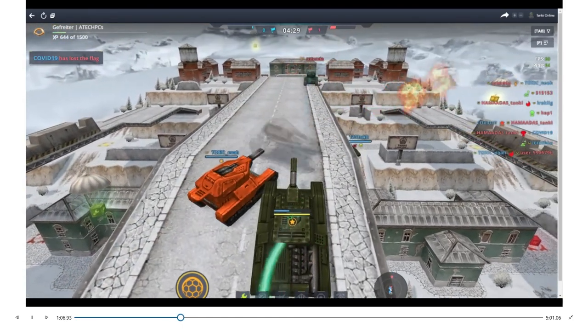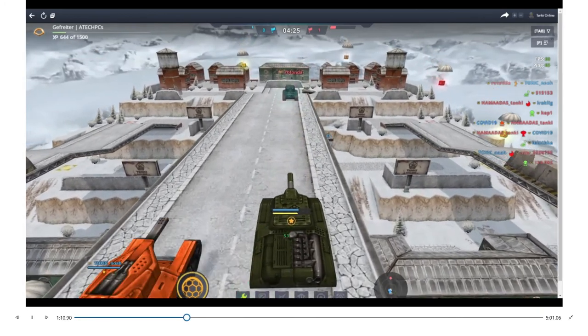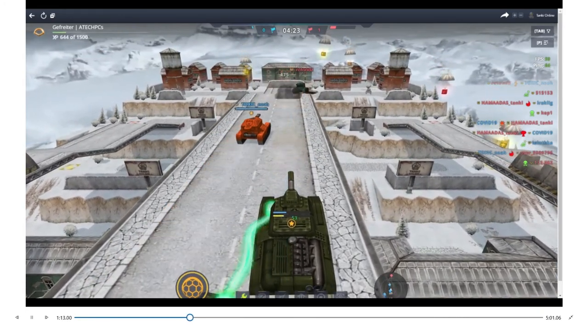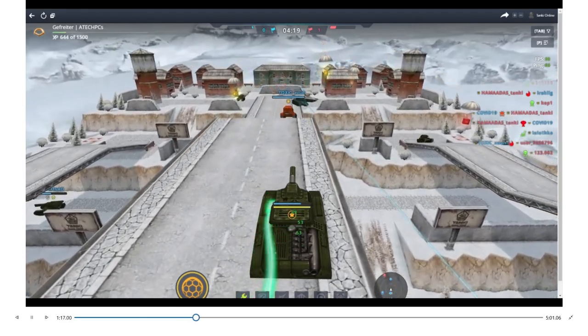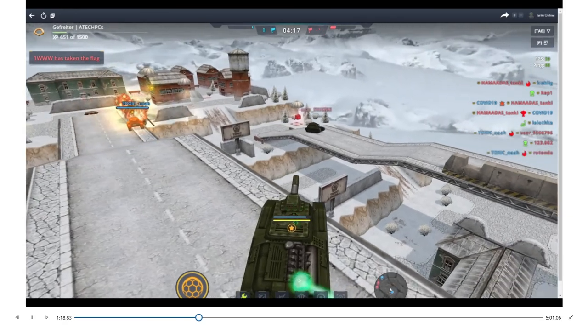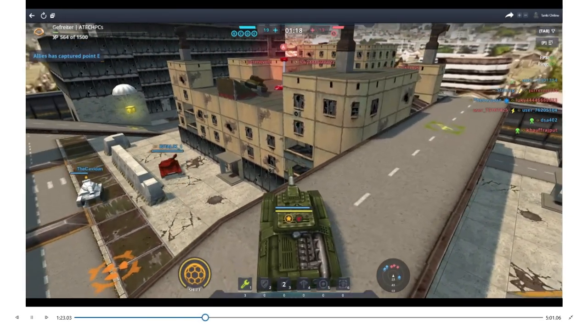There are so many different configurations of tanks. Right here in front of us there are four different configurations — you have sniper, artillery, flamethrower, Tesla tank, healing tanks, nuclear tanks. There are over 50 different configurations total.